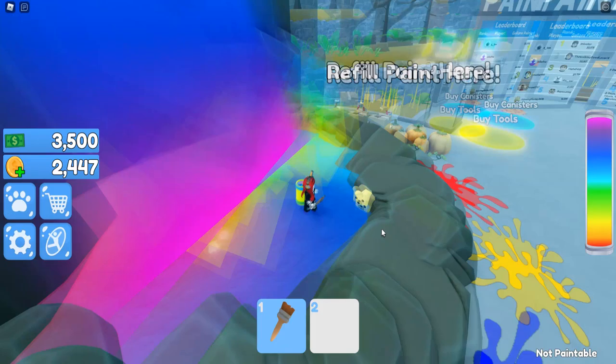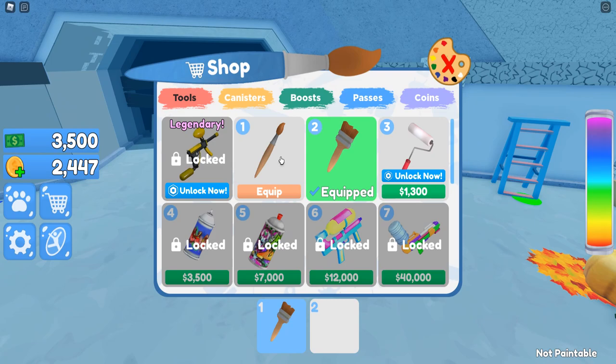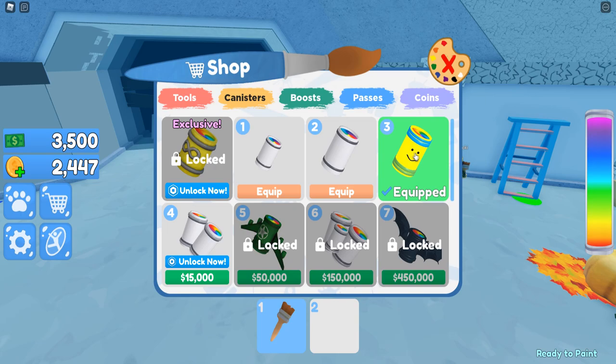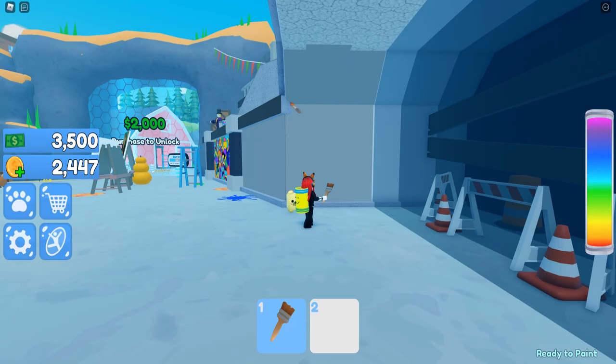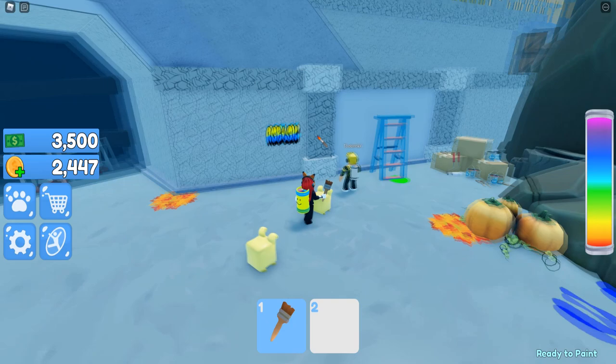There is a huge rainbow waterfall here that you can jump into to fill up your canister. I'm not starting off at the very beginning — I now have this canister and this paintbrush right here because I got so distracted checking out this game that I just wanted to keep going.